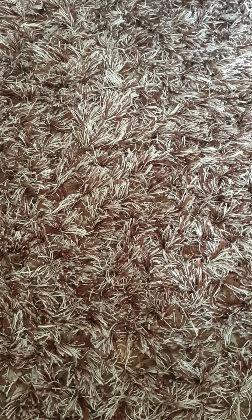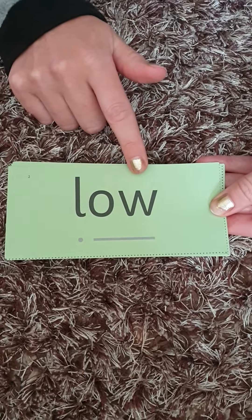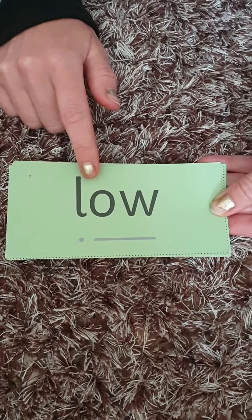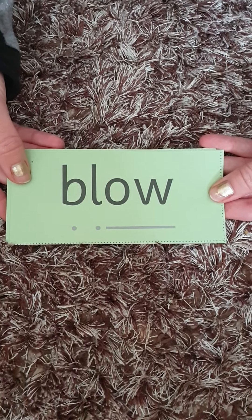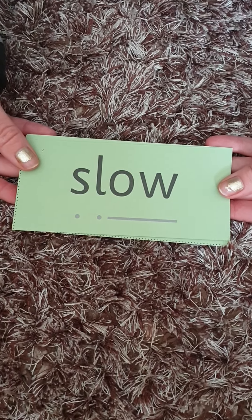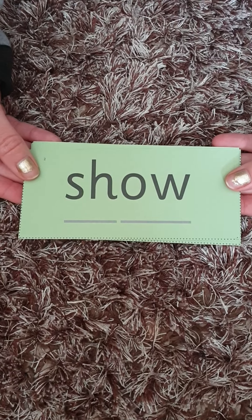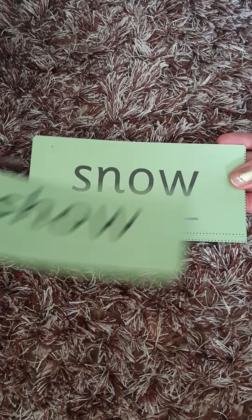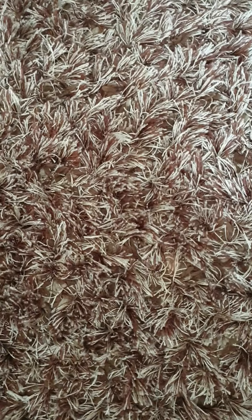Now we're going to do some green words. Remember: special friends, Fred talk, read the word. I'll do the first one for you. My turn. Special friends, OW. Fred talk: L, OW, low. Your turn. Blow. Slow. Show. Snow. Good job.